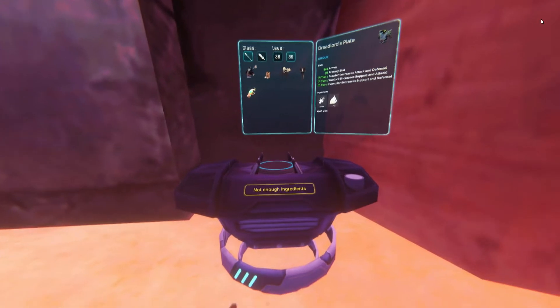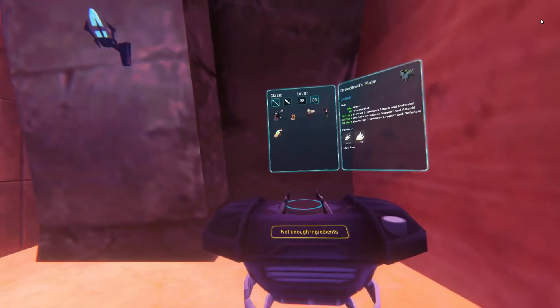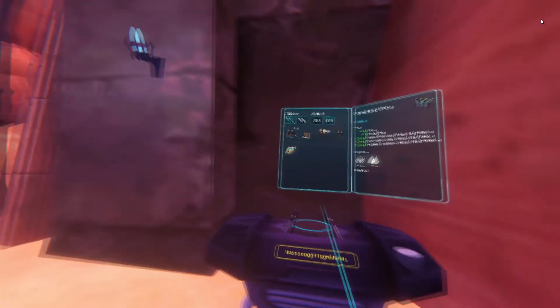Alright, so to start, you want to find one of these synthesizer stations. There's one in each area of the game, and depending on which area you are in, you are able to craft different level gear.